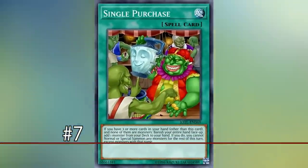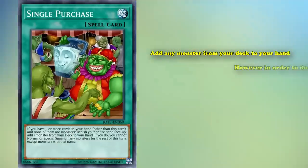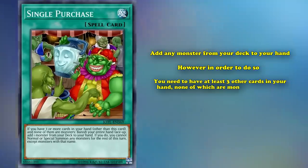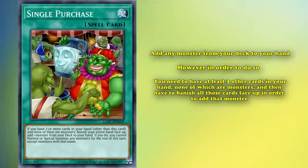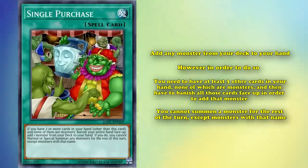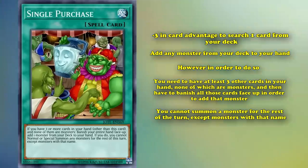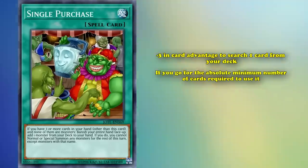At number 7, we have Single Purchase. This is a spell card with the effect where you can add any monster from your deck to your hand. However, you need to have at least three other cards in your hand, none of which are monsters, and then you have to banish all those cards face up in order to add that monster from your deck to your hand. Then there's another restriction where you can't summon a monster for the rest of the turn except for the monster with that name. So basically, it's a minus 3 in card advantage to search one card from your deck, at the absolute minimum.